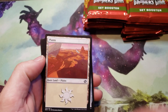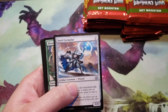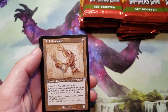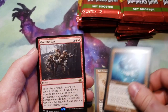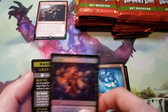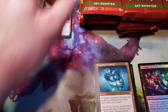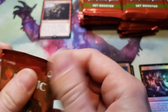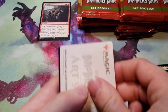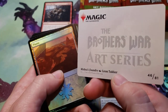The art card is Urza, Planeswalker. We got our commons, uncommons — a Self-Assembler with Metal Coating — and a foil Corrupt. Garbage. This Mishra's Foundry.